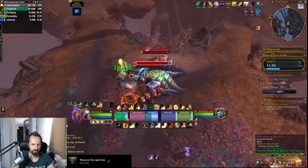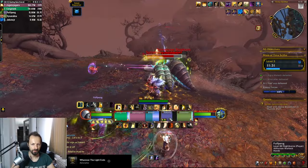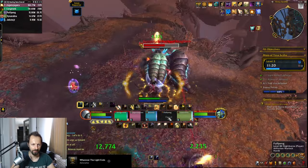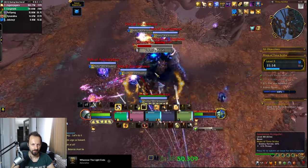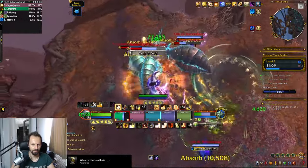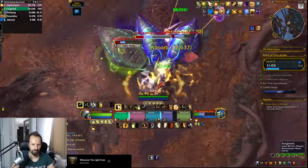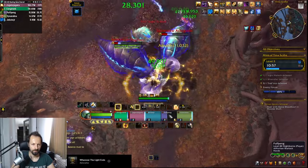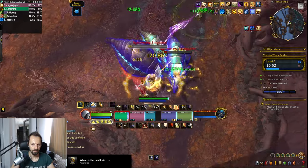Comparing the two hero talent specs, Herald of the Sun definitely seems like the spec that's going to have more healing throughput, as you get more value from the Dawnlights, from Eternal Flame, and from the beams that connect you to the Dawnlights when you pop your wings — and the HoTs you apply when you crit. Unless something goes terribly wrong with tuning, I think Herald of the Sun is going to outperform Lightsmith when it comes to healing. The benefit of Lightsmith, of course, is that it has a huge defensive you can cast on somebody else, which is not bad at all and could actually be a viable playstyle in some scenarios. I had a lot of fun playing both specs.